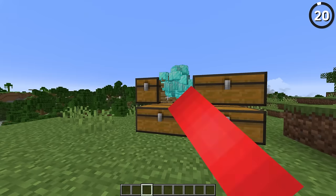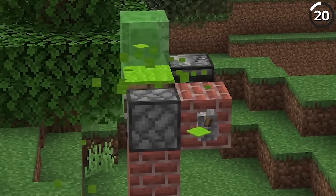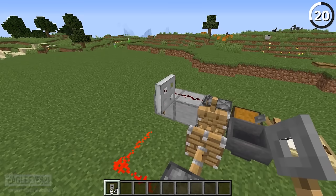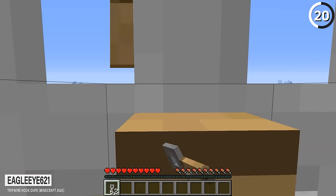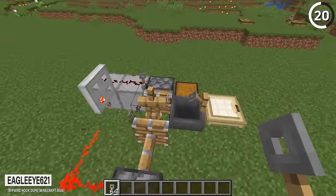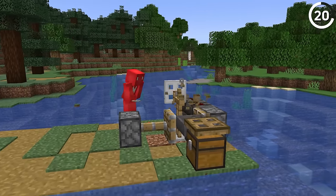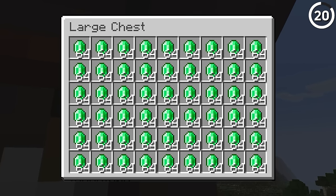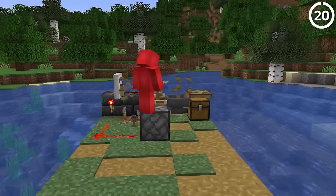Duplication glitches always find their way into Minecraft, and some are so strange there's really no reason to fix them. For that, the tripwire hook duplication glitch is a good example — using a design that Eagle Eye 621 showed off, you basically place a tripwire hook on top of an iron trapdoor, and when it gives off a redstone signal, it breaks and gives you two when you should have gotten one. Before you think this is useless, you can actually trade tripwire hooks for emeralds with villagers — which makes building one of these a lot easier to justify.